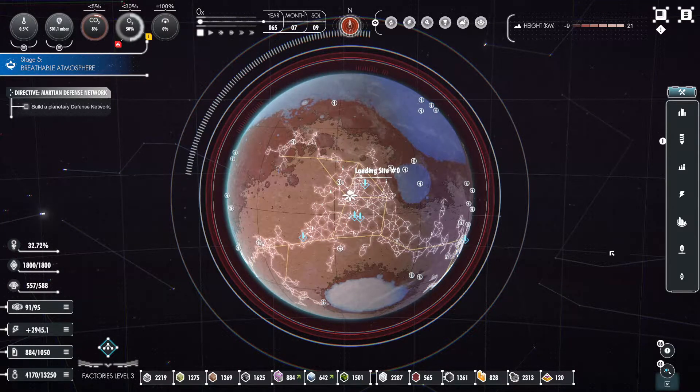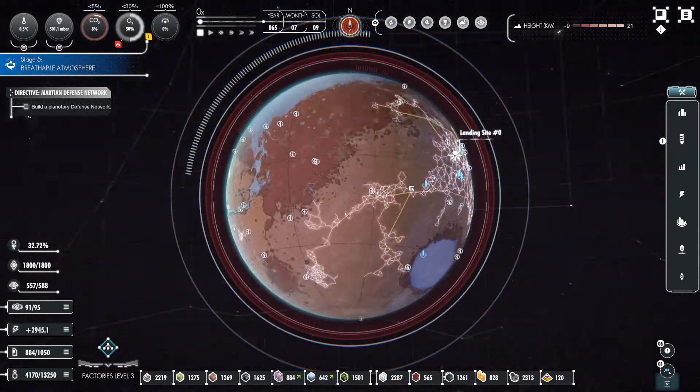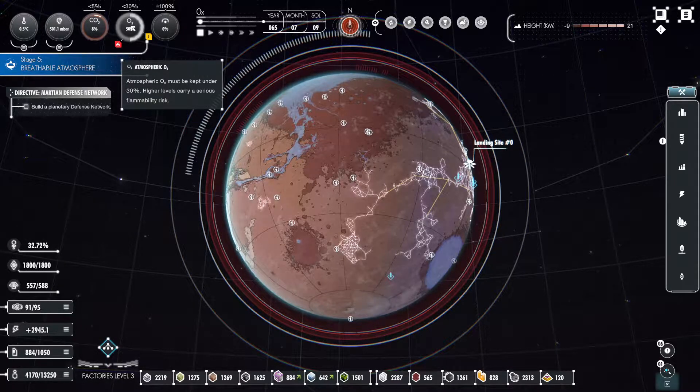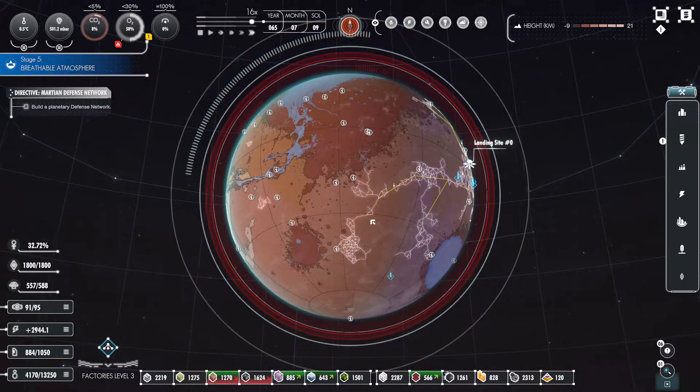Back to the red planet we go on Per Aspera. We're hopefully going to be coming a bit closer to making Mars breathable, but we're going to be fighting our oxygen the entire way. It seems we're almost okay on our CO2, but hopefully that will start dropping on the O2 once we're completely depleted on what we can do on our CO2.